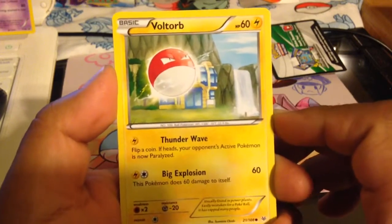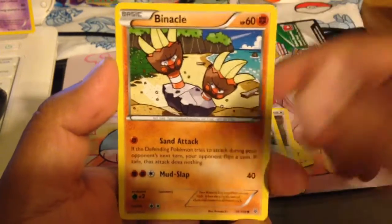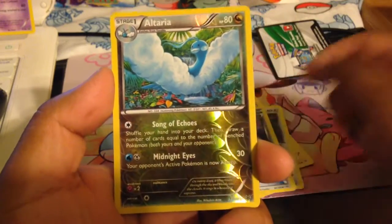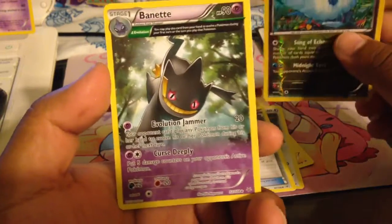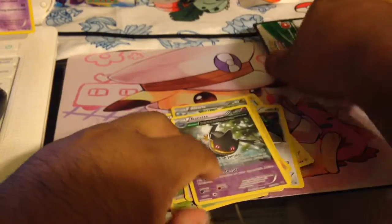Anyway, here we have a Voltorb, Dunsparce, Spearow, Binacle, Linkata, Skyfield, Ninjask, Switch, Alteria — uncommon — and the rare for this pack is a Banette. So there you go, nothing too special as expected.